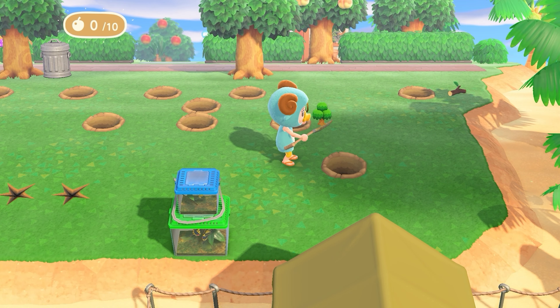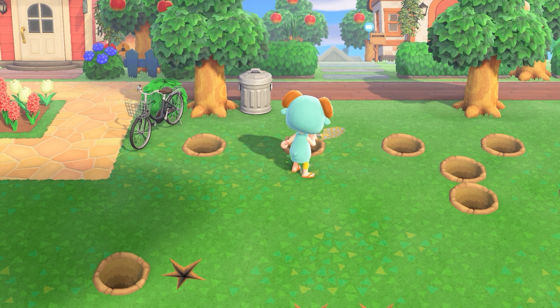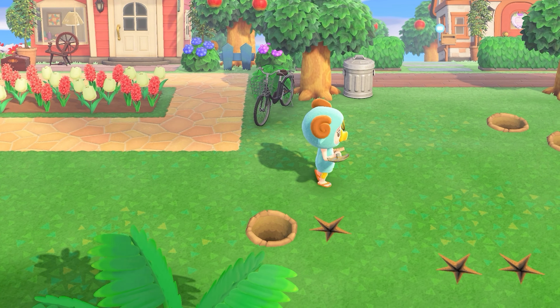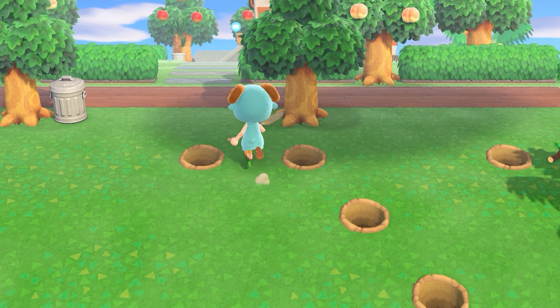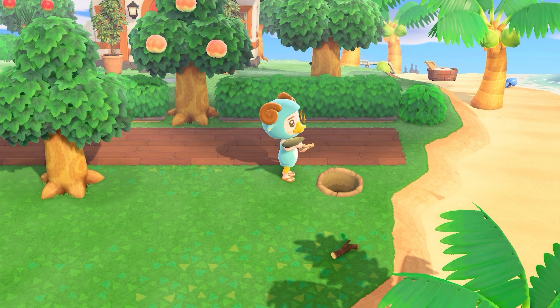I'm gonna scoop this one up — it'll be money in my pocket. Those are the gyroids I planted, but I think this is a fossil. Yeah, because this is a good space — a nice little space. I would really like bushes. I think I could put a tree there.